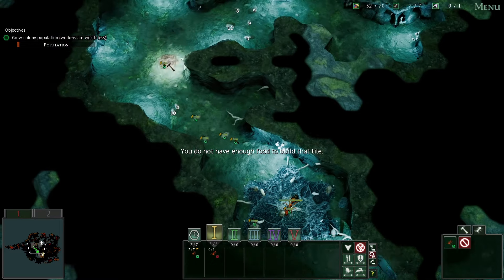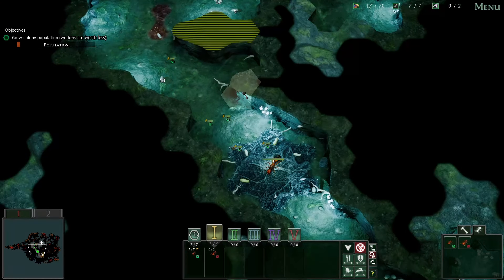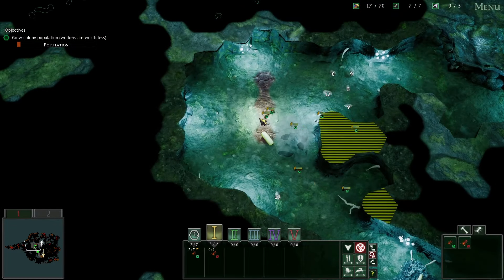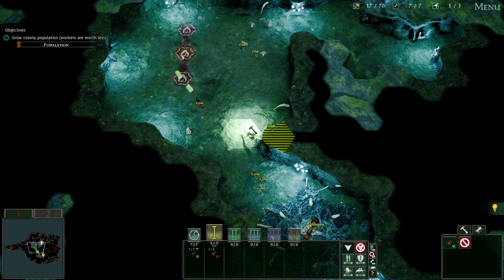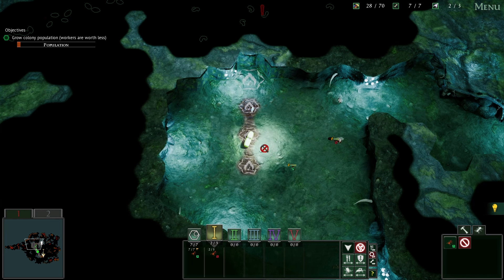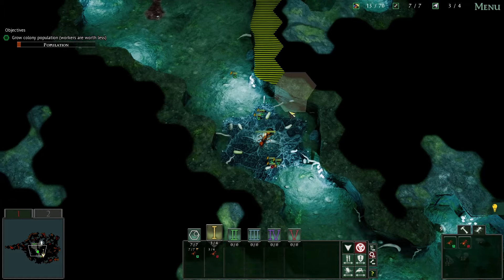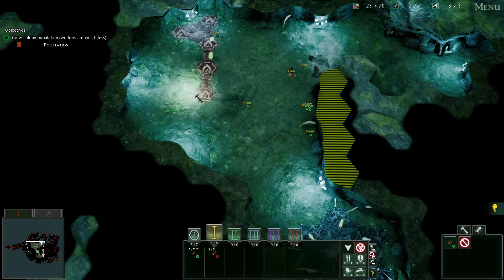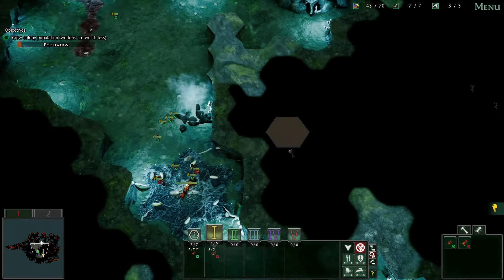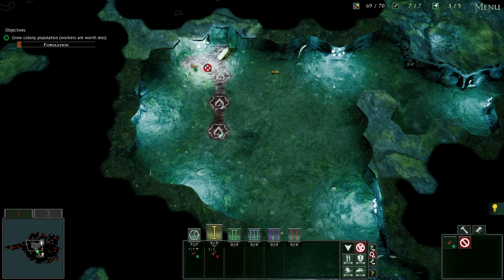The trick at the beginning that I always forget is to make sure you have seven out of seven workers first, otherwise gathering doesn't really matter, and I have a hard time remembering that. But now that they're gathering, we have a good little economy going. We're going to get four workers before any of these guys even hatch. Take all that down, and just keep gathering down here as quickly as you can.